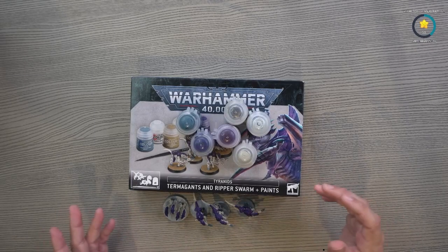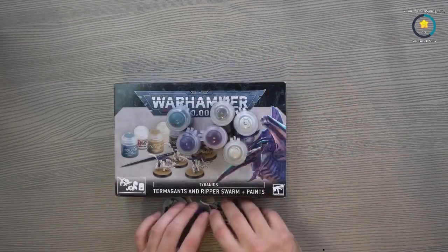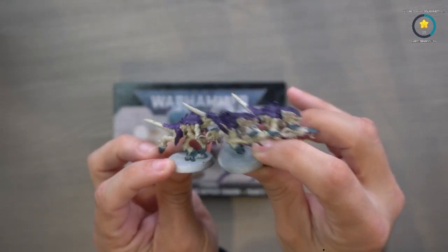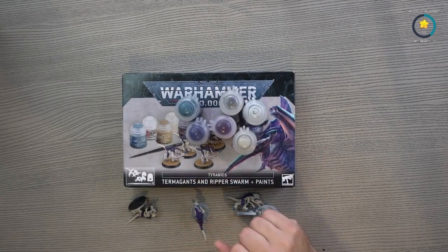Right here you can take a nice look at everything that comes inside. You get six paints, the three Termagants that are already built and painted — you can see them right there — and the Ripper Swarm. You get everything here plus the paintbrush, and you have everything you need to get started.